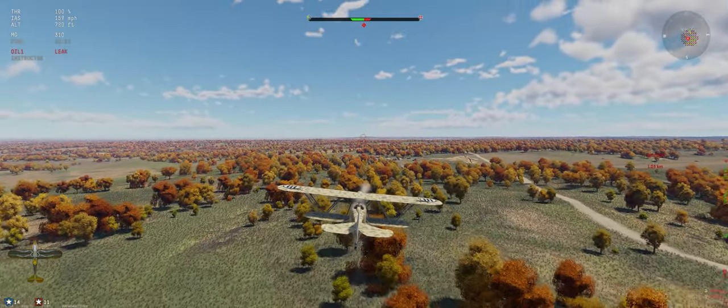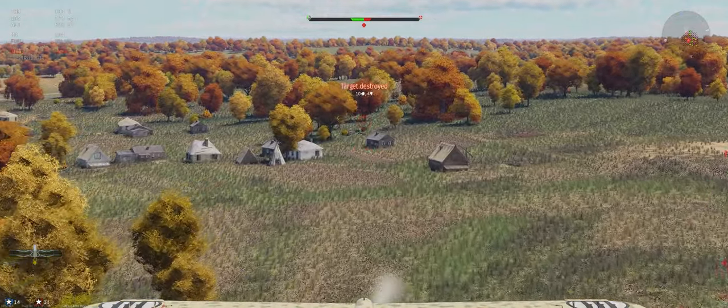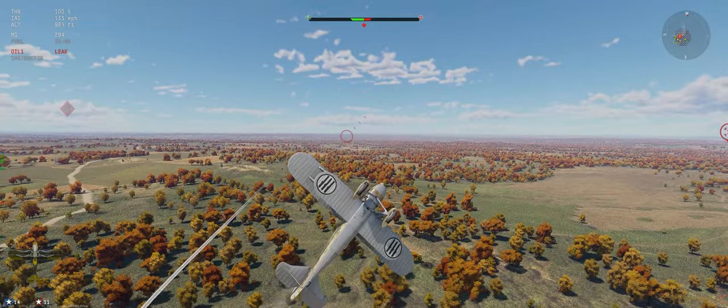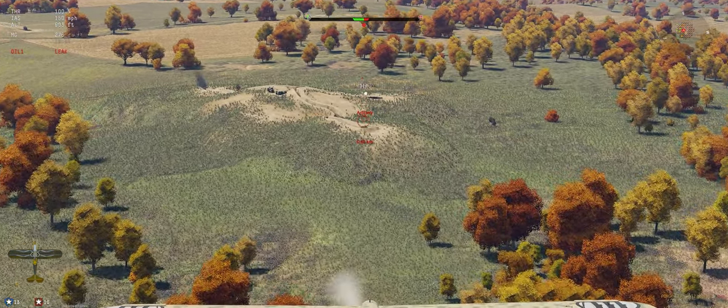If you watch when we kill the artillery you can see their ticket count go down. The AA targets — when you kill them and they're not blinking, they're just straight red, so they're not going to count towards tickets. Here's another good example: this blinking one will count — sure enough, tickets go down.